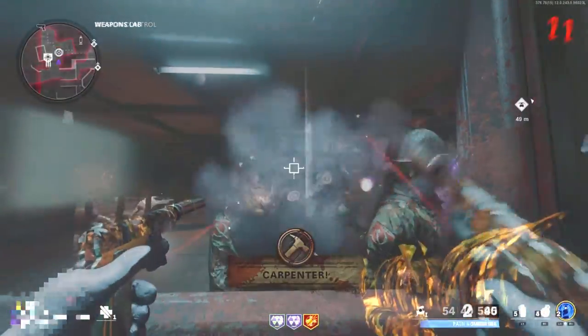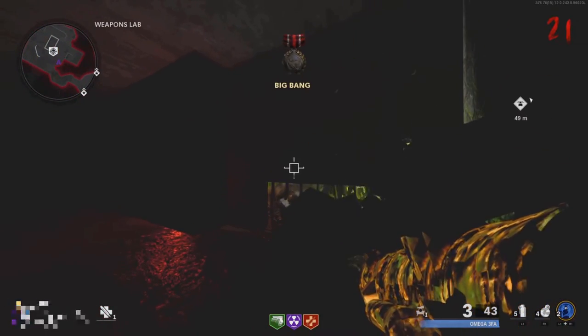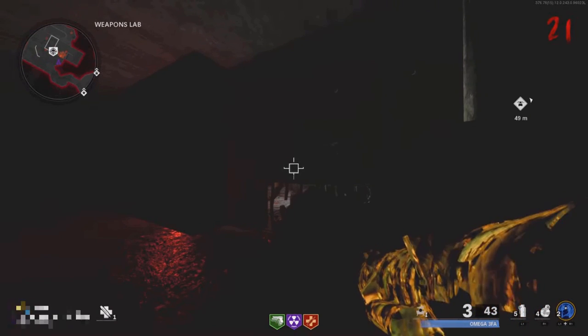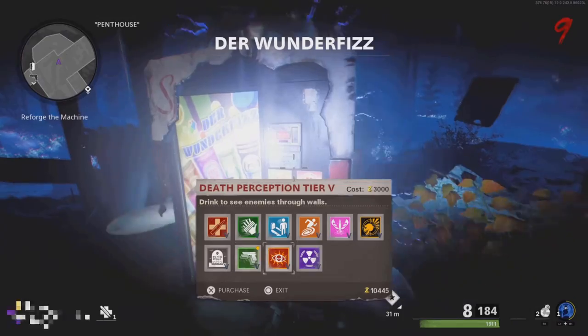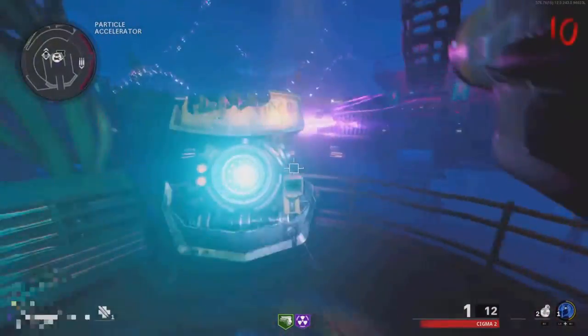Now I'm going to show you an easy PhD Slider glitch. All you need is Ether Shroud tier 3, Mule Kick tier 3, and PhD Slider tier 4. This glitch is on Die Machine. Play the game like you normally would, and during the Pack-a-Punch sequence go over to the Wunderfizz machine and grab Mule Kick and PhD Slider. Also make sure to do the coffin dance Easter egg and upgrade your weapon.